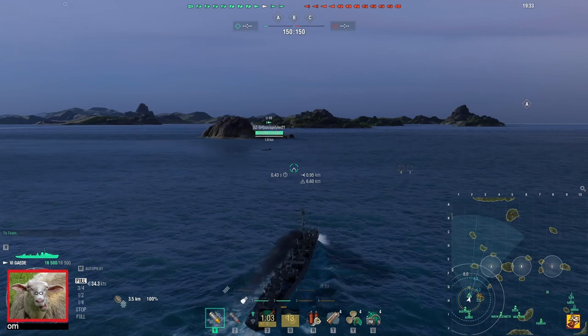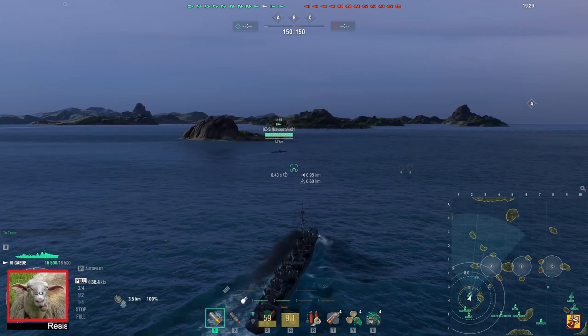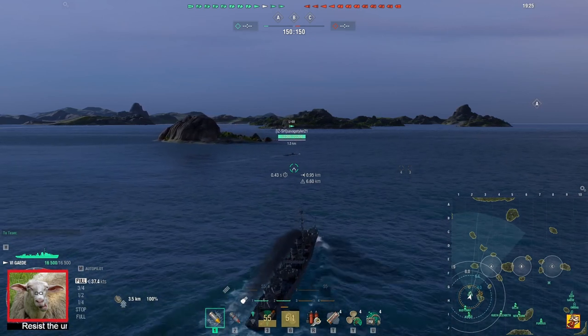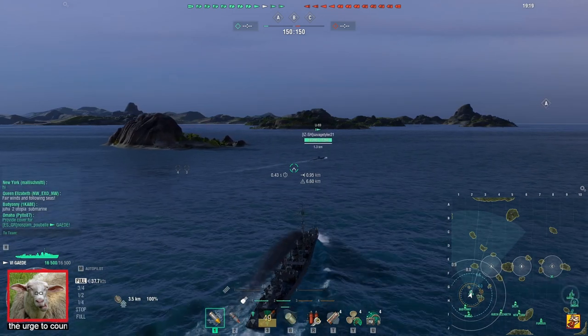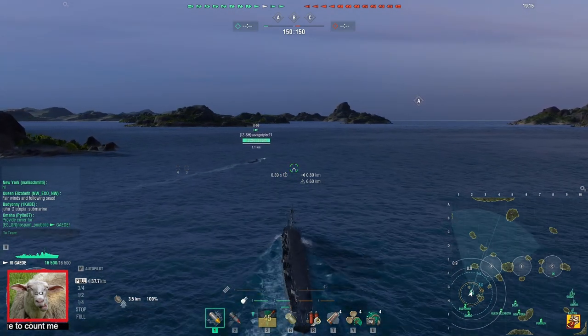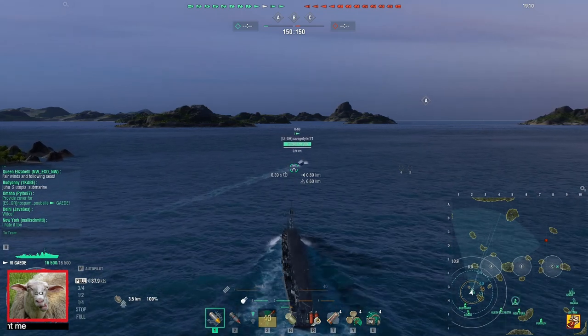I actually recommend doing the French DDs at some point, because they have a completely different playstyle. They're not the spotters, they're not the cappers. These are the ones that farm from long range and go zoom. They just go zoom and go daka — everything for speed. The Harugumo — not sure which wins being the most sluggish.